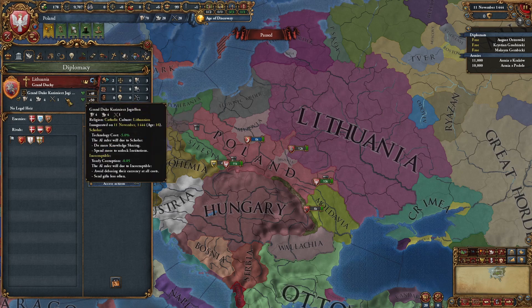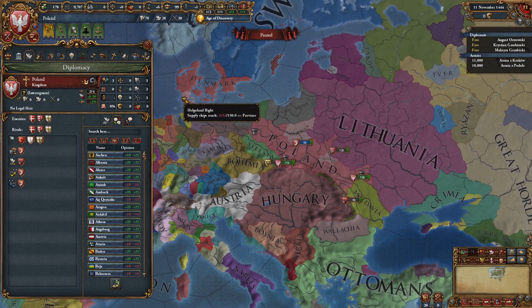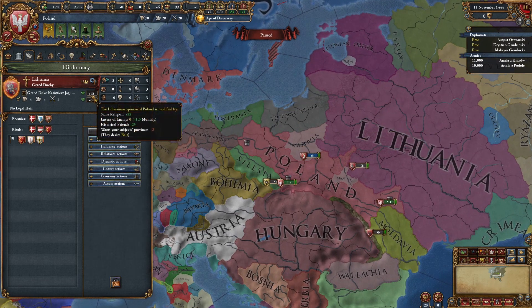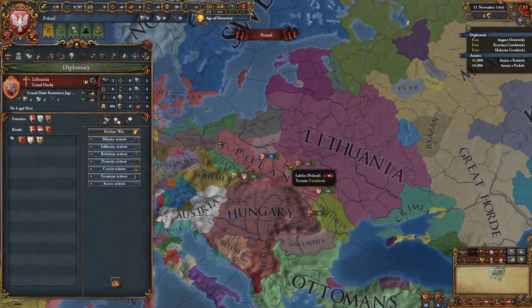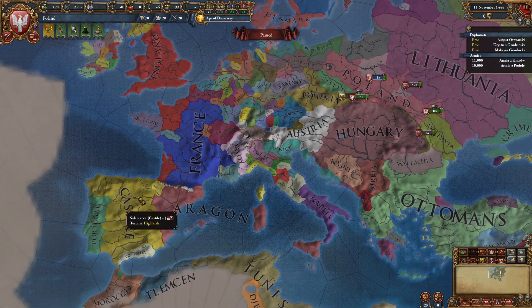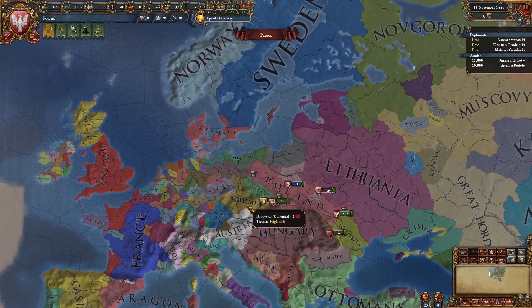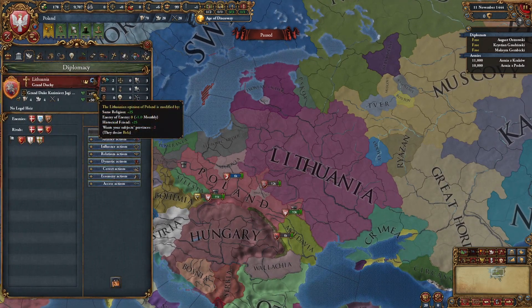Lithuania is the same religion as us — they are Catholic. They are an enemy of our enemy, and we are getting plus one opinion monthly because of that. If you see their rivals, you will notice Denmark, and if we click on our nation, we also have Denmark as a rival. So we have the same enemy, that's why they love us. There is a modifier called Historical Friends, and I think only some nations have that modifier — like Bosnia and Serbia, or Castile and Portugal. We have a special modifier with Lithuania because they are really good buddies.